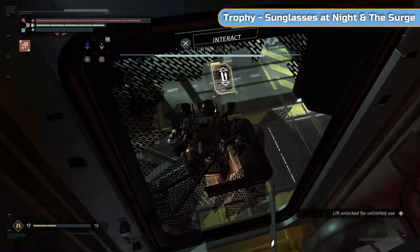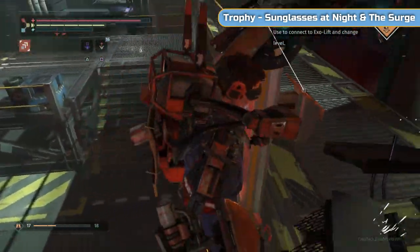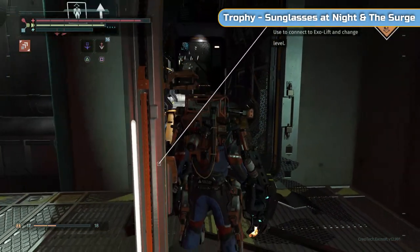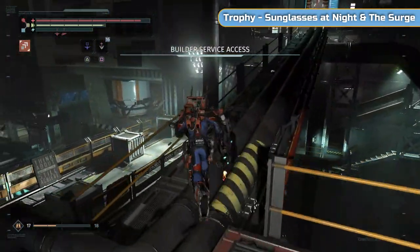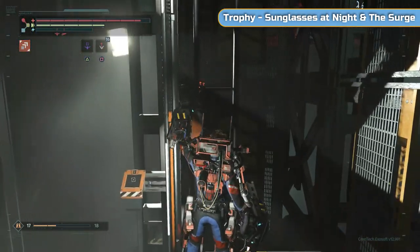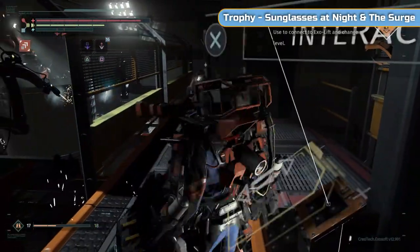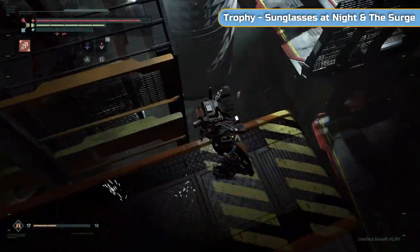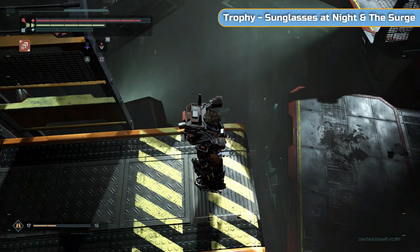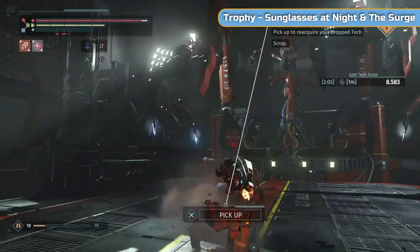Open up the shortcut and go rest at the med bay — find out the hard way that you respawn at the train if you die against this boss. Interact with the lift, then go down to the med bay and interact with it to make sure that's your checkpoint. This boss can be a pain — it's not difficult, you know what to do having done it before, but it catches you off guard.